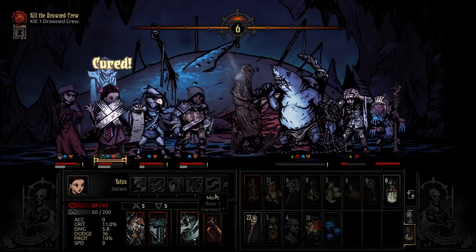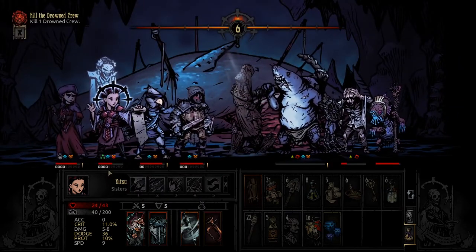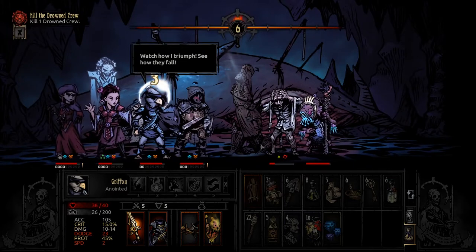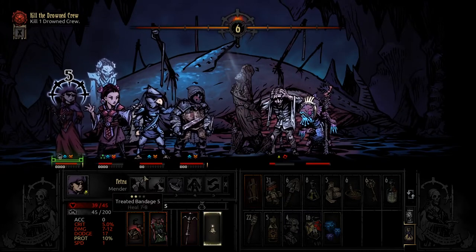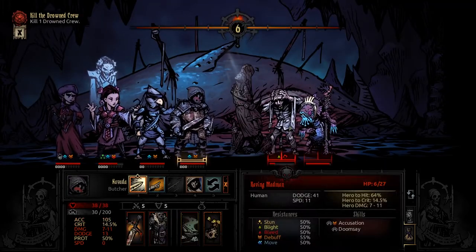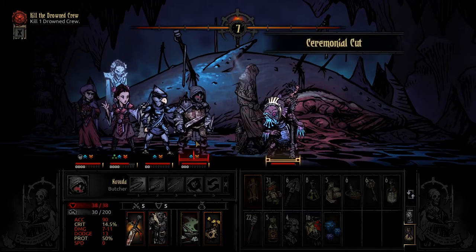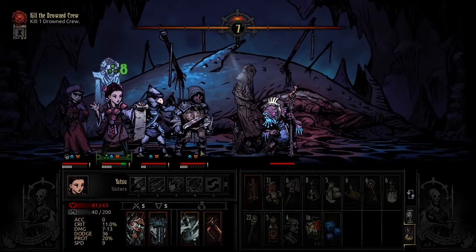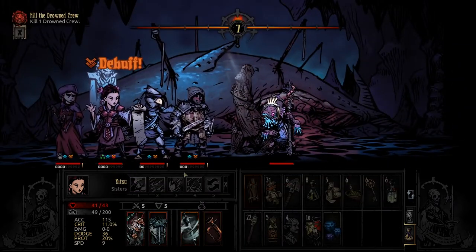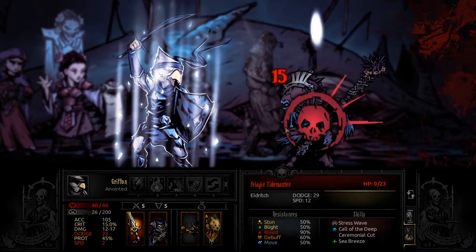Let's get rid of that Bleed real quick and do the blossom on myself again — 19 heals and gives 9 back. We want to be managing that a little bit better than we currently are. It seemed to get rid of his body straight away as well which was nice. The next few battles we're going to have to focus with Yatsu to make sure we build up as much stress healing on the entire group as possible. Can't believe this guy's still kicking it. There we go, we got him.